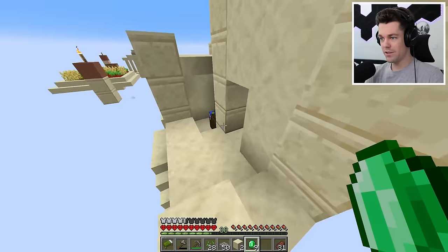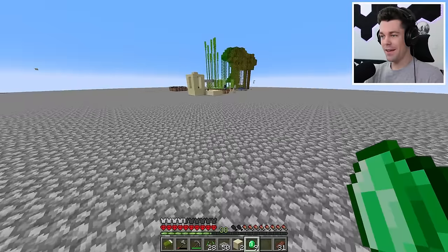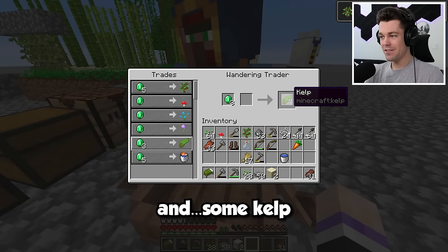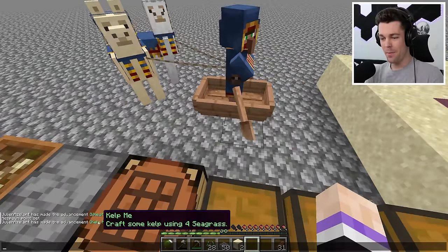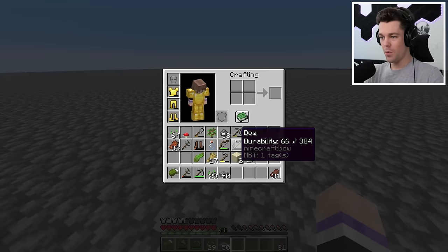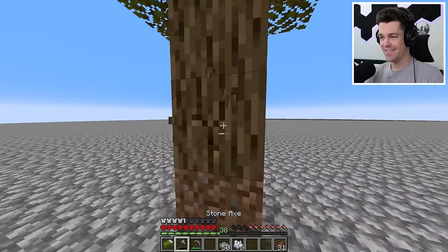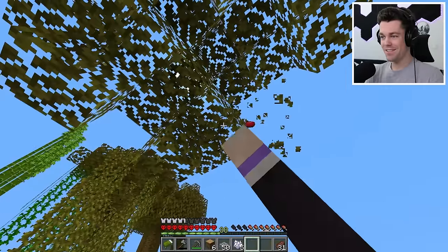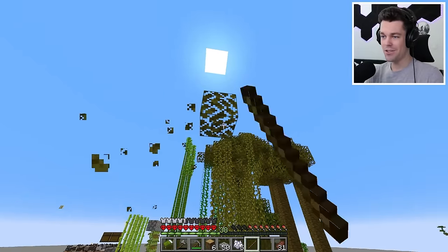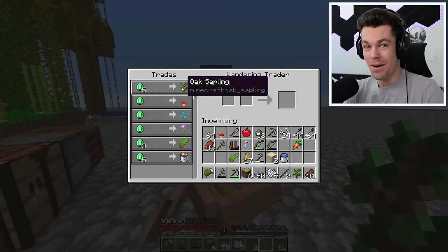These guys spawn so infrequently and their trades always change, so it's super important that we get the trades this guy is offering right now. We're here and he's still there — amazing. Let's get our first oak sapling — nice. Let's get our first red mushroom and some kelp. We got a bunch of advancements too — we got 'Kelp Me' and it unlocked a whole new tab for us: Farming. When we grow this oak tree, are we going to get enough saplings back? Let's just get some bone meal. First try — please give me more than one sapling. We got two oak saplings back. We finally have a renewable source of oak logs now. This guy spawned at the perfect time.